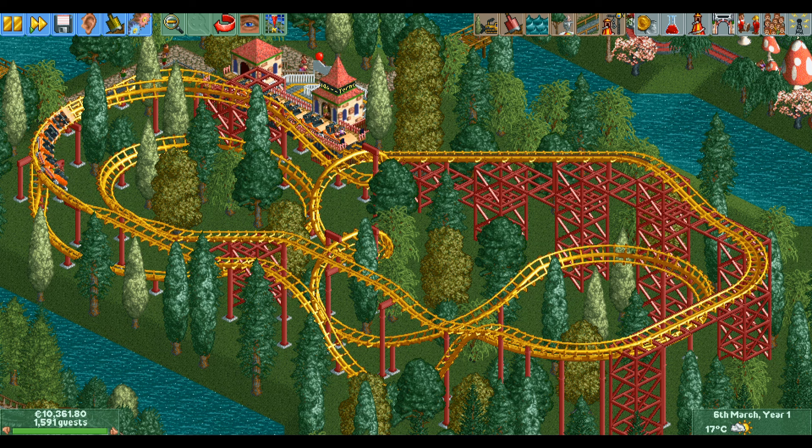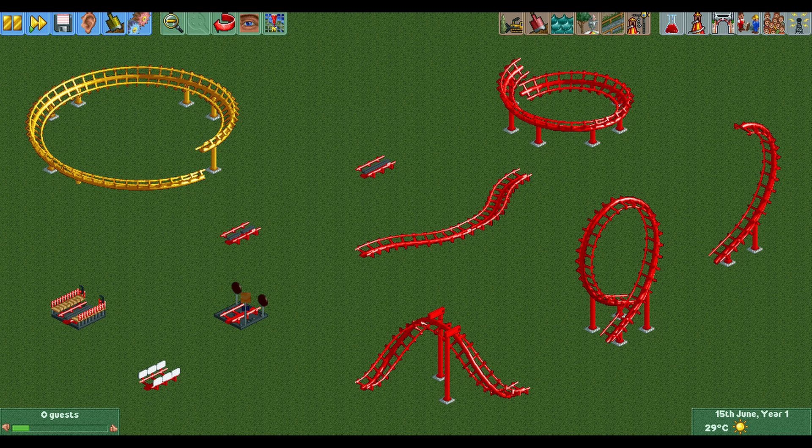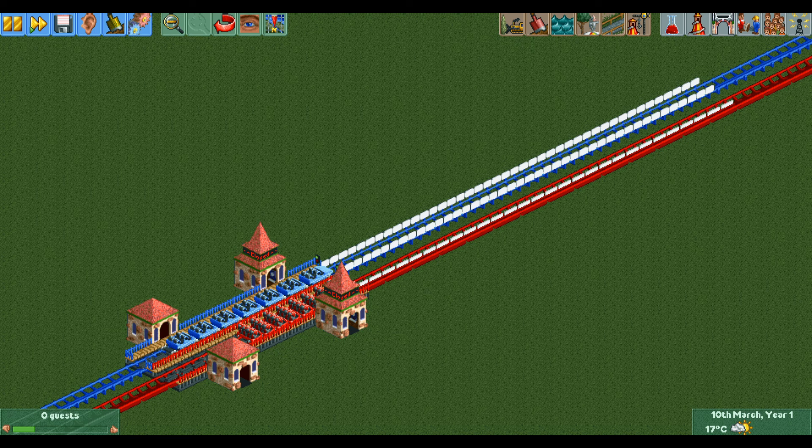Now let's see what kinds of special elements the corkscrew coaster has available. It has the standard station, brakes, block brakes, and S-bends. It has the photo section, the small helix, the large helix, and three different inversions: the corkscrew (which it is named after), the vertical looping, and the half loop. In OpenRCT2 it also has the booster available, though it's quite weak compared to the giga coaster and twister coaster boosters, and since you have launched mode available, it's not all that useful.